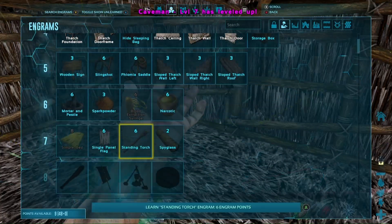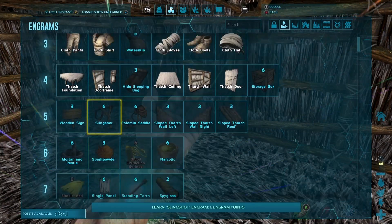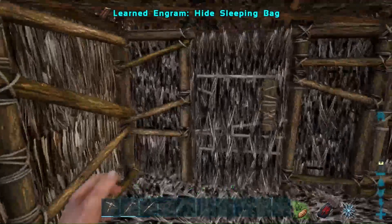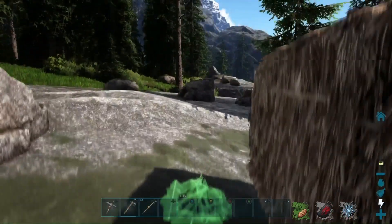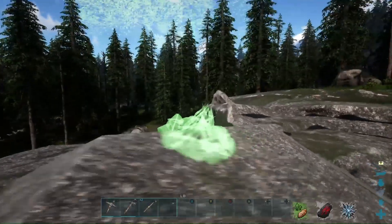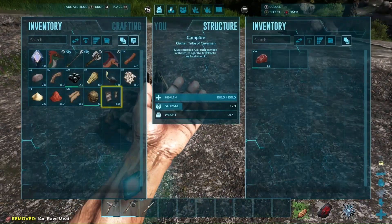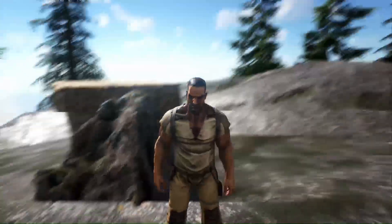We have another level up. I've been putting them into movement speed but carry weight could also be helpful so we can carry more resources. A simple bed is going to be very helpful — it requires the hide sleeping bag so let's learn that first. We'll save engram points for the next level. Let's place the campfire out in front on the stone. You could set some chairs up and have campfire stories.